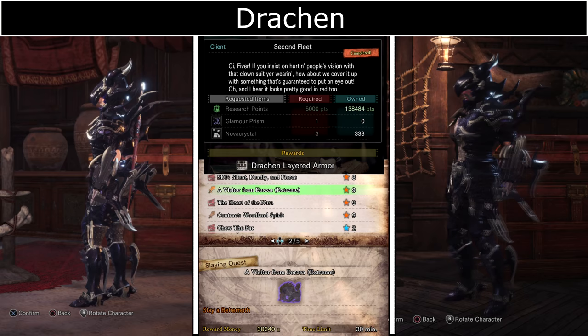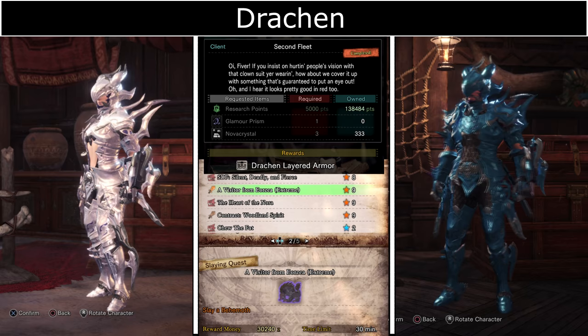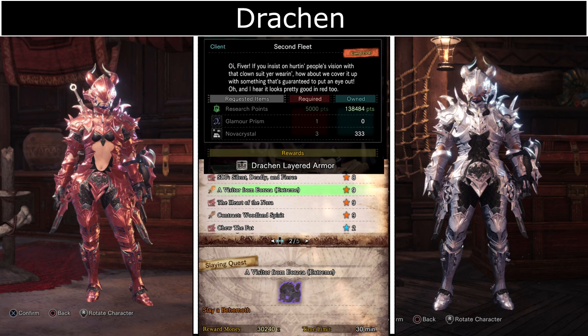Drakon Armor requires a Glamour Prism from defeating Extreme Behemoth in the event quest A Visitor from Eorzea Extreme. This is probably the hardest quest currently in Monster Hunter World, however you only have to complete it one time to get this.